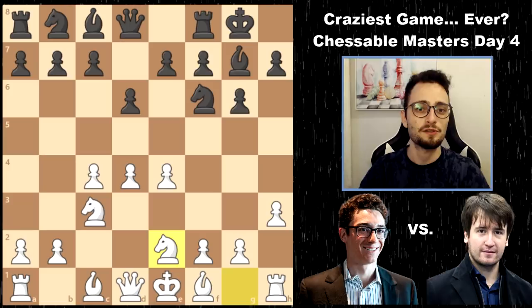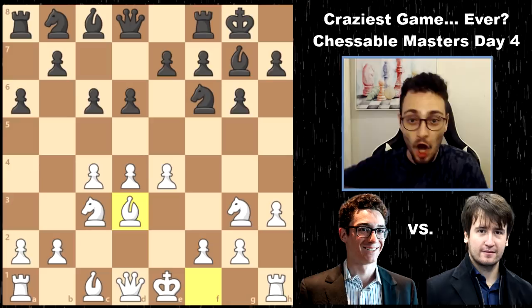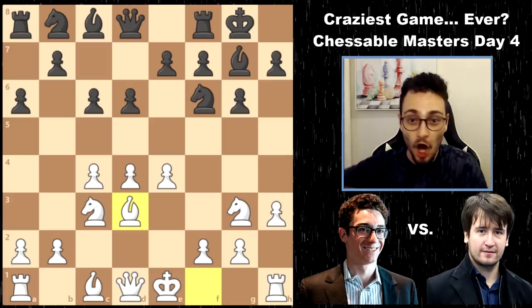So we have a King's Indian Defense, and Fabiano goes for this H3 Castles, Knight, Ge2 variation. As early as move 8, we reach a position that has never been reached before in a King's Indian, which is already insane. Because the King's Indian has hundreds of thousands of games, if not millions, if you don't count the ones that are played in the database.